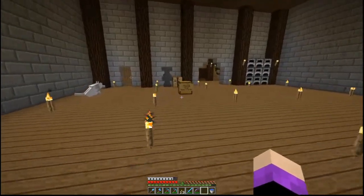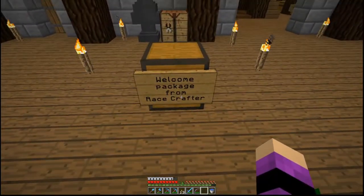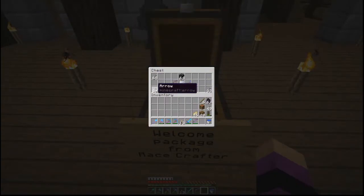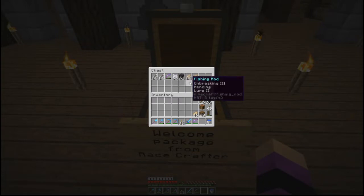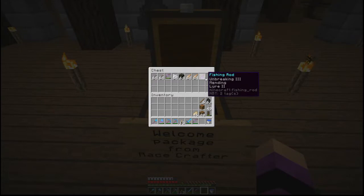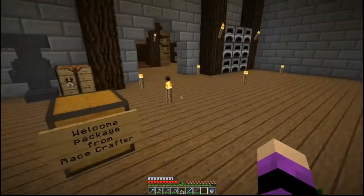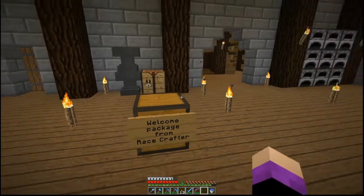I found this — a nice little welcome package from Race Crafter. We got two stacks of arrows, a mending bow, an entire stack of dry kelp block — that is going to help out a lot especially with fuel — bone meal, two stacks of cod, and an unbreaking three mending lure two fishing rod. Thank you so much, Race Crafter, for that wonderful gift. Definitely greatly appreciated — that will definitely come in handy.